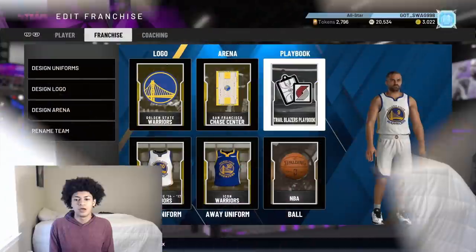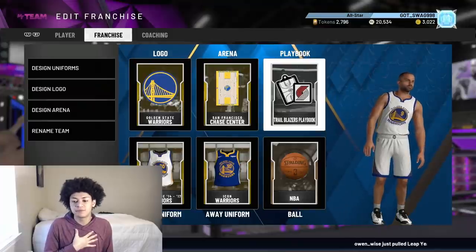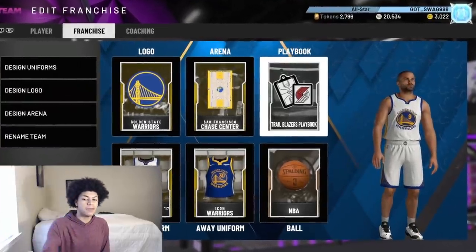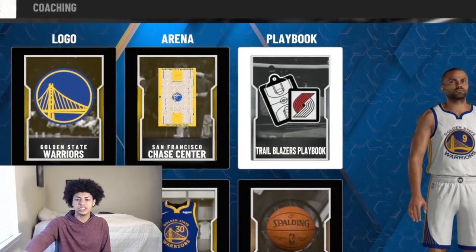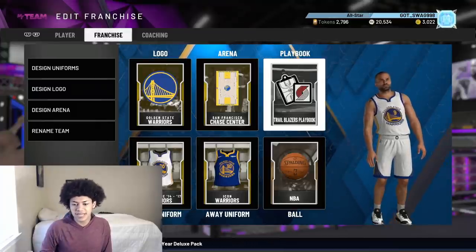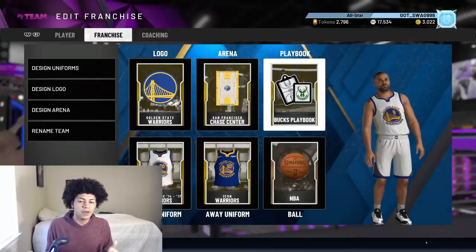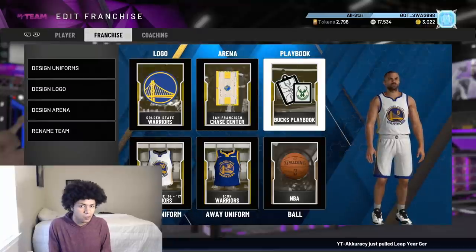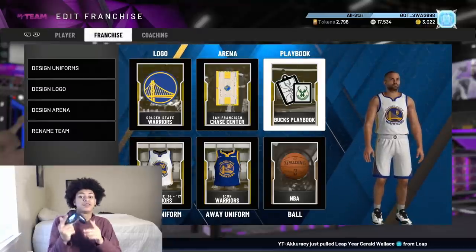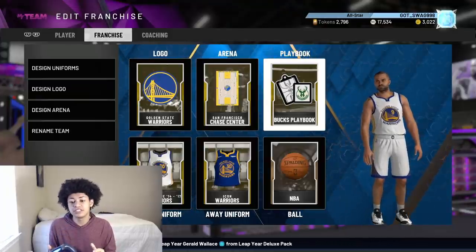The next topic is the best coach and playbook to use in MyTeam. When it comes to the playbook, the Portland Trail Blazers playbook is, in my opinion, the best — it has the cheesiest and most overpowered plays, and I actually made an eBook about it. If you're more of an isolation, pick-and-roll, or pick-and-pop type of player, the Bucks playbook is for you because it has five-out plays and super cheesy spacing for MyTeam players.